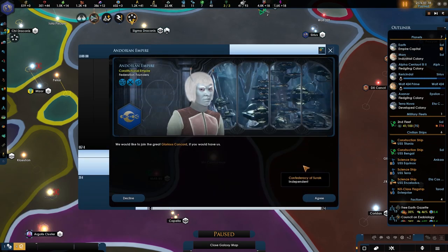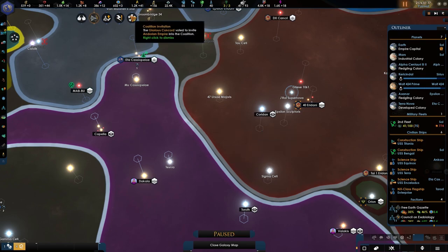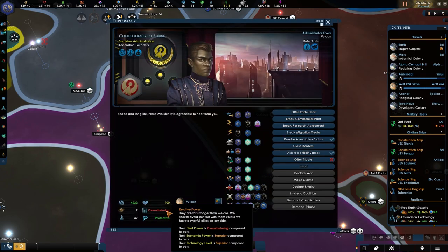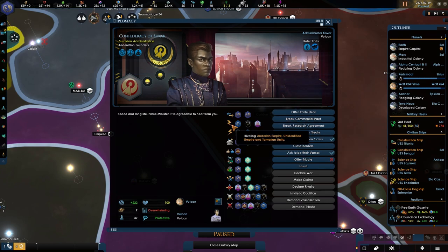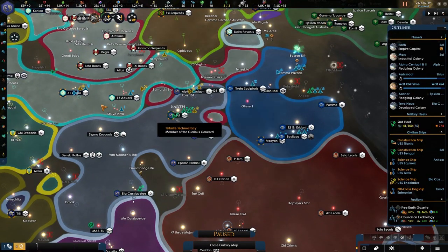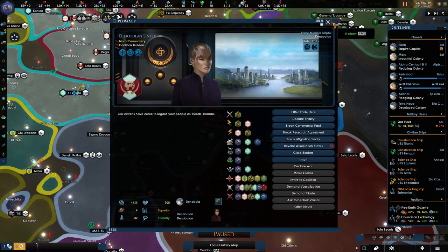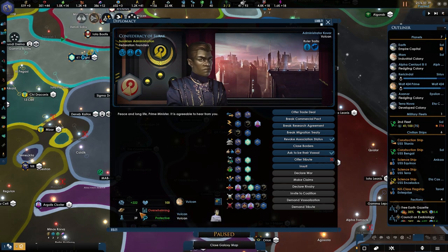The Andorians are now willing to join and we're going to be accepting them. I know the Tellarites will vote yes — they will join. And the Vulcans are not going to be enjoying that. We can revoke their status, but I don't want to. The thing is, they are still rivaling. That is truly annoying, so we'll have to find a way. At least we have two of the founding members. The Nobleans weren't a founding member to begin with, but the Vulcans were — so this needs to change.